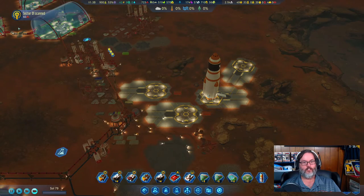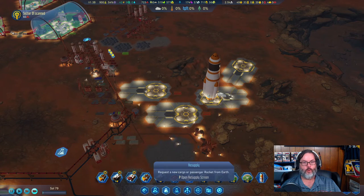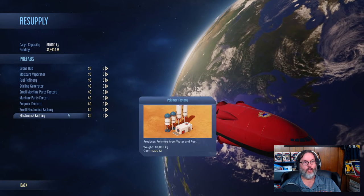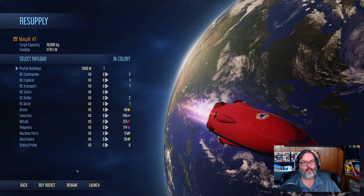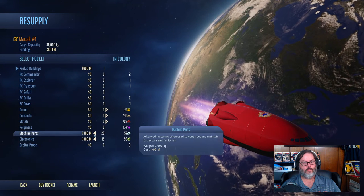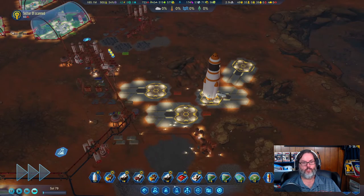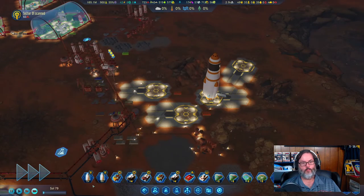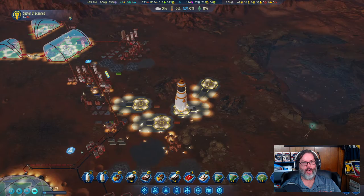We've just gotten 660 and 1.2. I think what we want to do is bring that electronics factory. We'll launch that, and then we'll just launch the other cargo rocket by itself, and get them heading back to Mars.